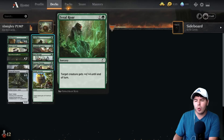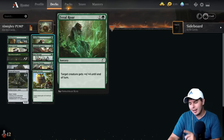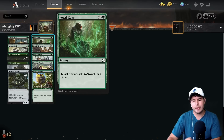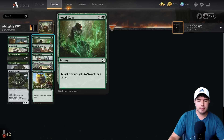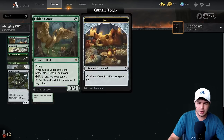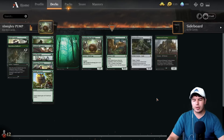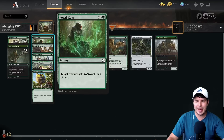Feral Roar is kind of like a Titanic Growth except it's a sorcery, not an instant — I always have to remember that, I get into the flow of things and think all my cards are instants. It's just another pump spell for the deck. We have a ton of pump spells that can get small 1/1 creatures or even zero-cost creatures in for tons and tons of damage. We only have a few creatures: Gilded Goose, Wildwood Tracker, and Stone Cold Serpent — sixteen creatures total — and we will just be pumping up like crazy.